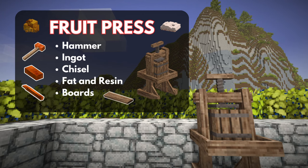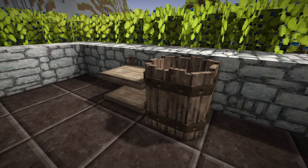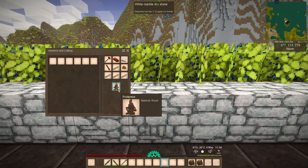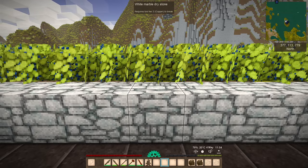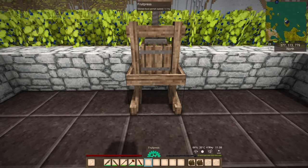Any color or type of board will do. I'm still holding out hope that the color of the wood you use would change the color of the item — I'm looking at you, shelves and barrels. Once you've gathered everything, place the items into the crafting box and voila, you have a press. Note: the hammer and the chisel will not be consumed when crafting — they will live to craft another day.